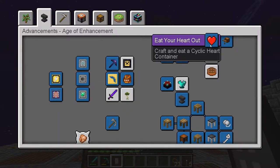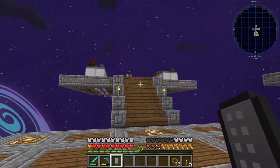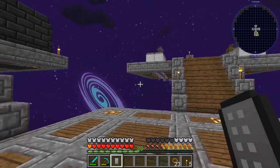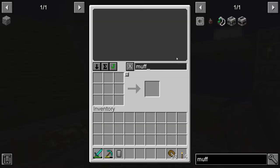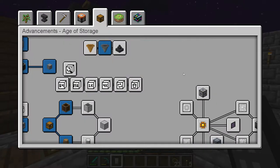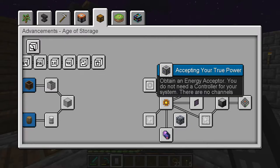If you recall, we've done a lot of stuff over on this tab, but we were trying to do a part last time and had a lot of trouble with my storage system — things are duplicating, drawers aren't showing up in the system when they're there. It just doesn't work right. So I think we're going to try to go through the Age of Storage and work on Applied Energistics.